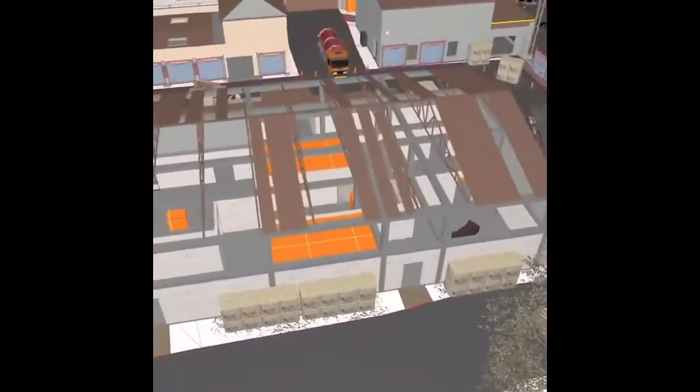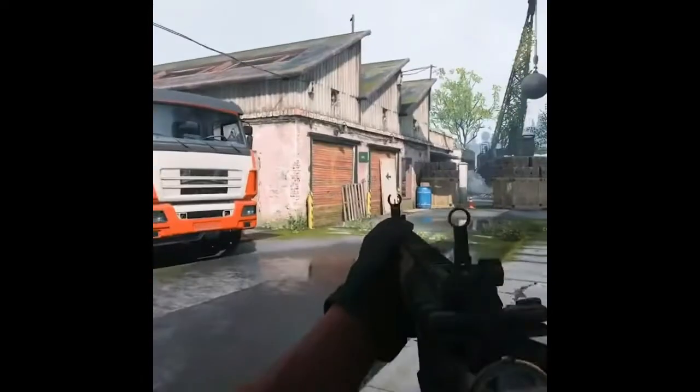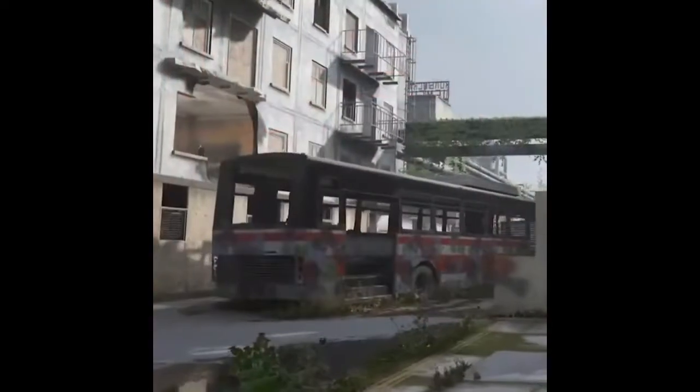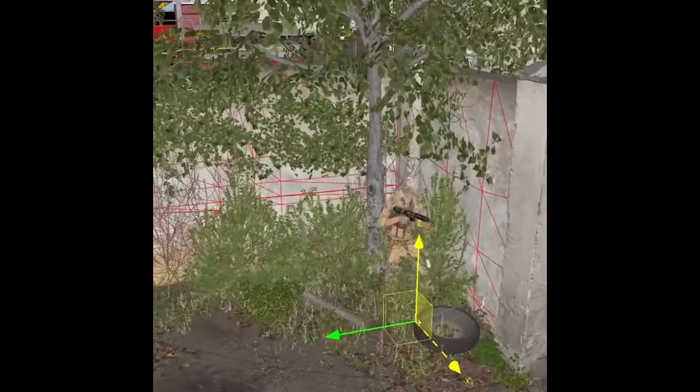The new map for Modern Warfare is inspired by Clean House, and it's set in the middle of a cement factory — kind of like the map it's based on. There's a new weapon, and it looks different from the old game. They're talking about making it over the ground with foliage, but not too out of the ground, because of the campaign and stuff.